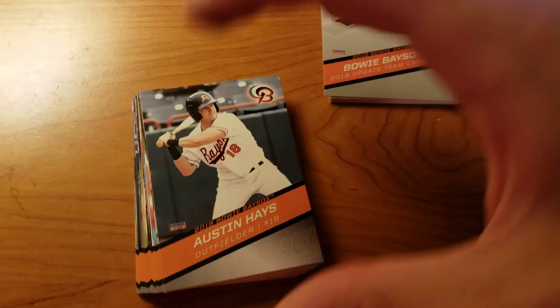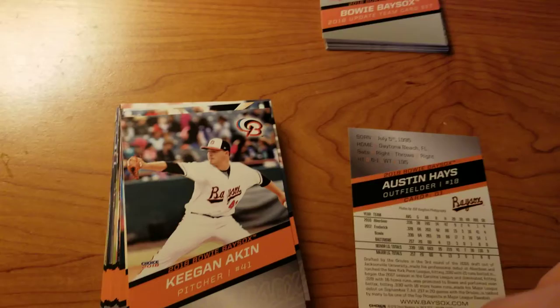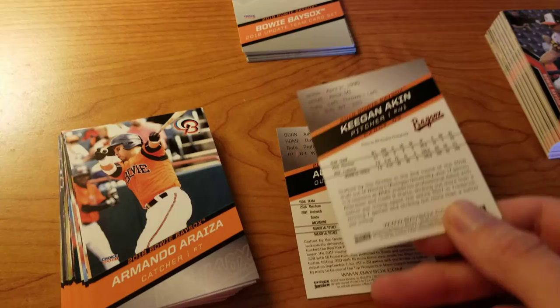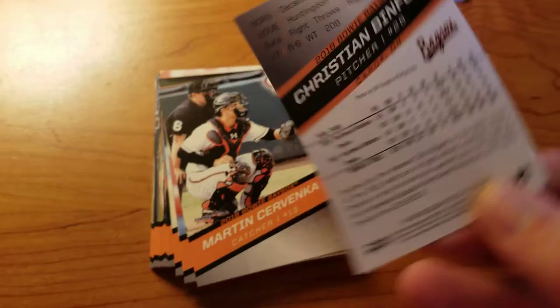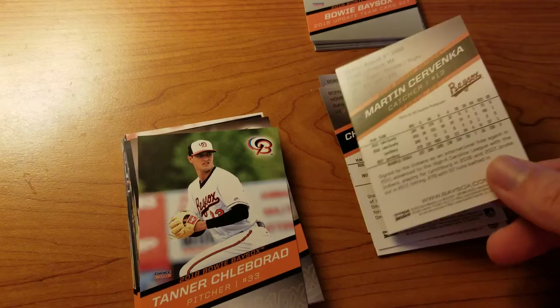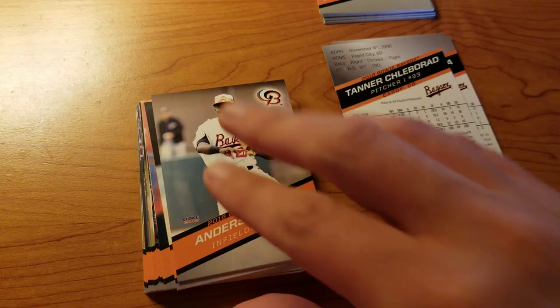Anyway, let's get on to the original set. We have Austin Hayes. Because this is four years ago now, there might be some names you recognize at the major league level, especially because it's the Orioles — with their record over the last four or so years, they've been calling up a lot of guys. Keegan Aiken. These guys may be with completely different teams by now. Armando Ariza. Christian Binford. Martin Cervanca. It's weird — I'm used to flipping the card this way, because most cards are like that on the back, but this one is actually vertical all the way around. Tanner Kleberad.